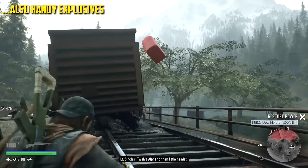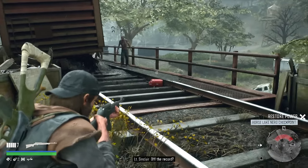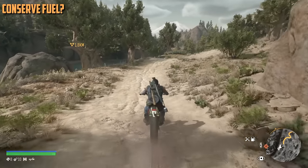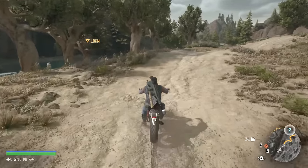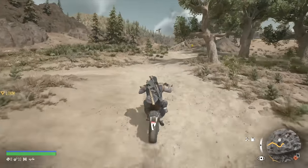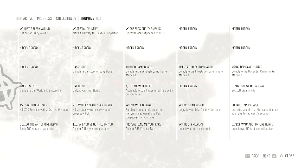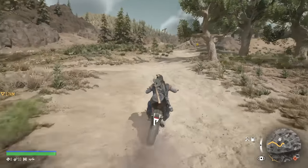Petrol cans can also be very useful explosive devices if you throw them towards your enemy and shoot them to detonate. You can save a little fuel by rolling down the hills, but I find that incredibly boring and not really what this game is all about — though it is effective if you're quite some way from a petrol station. In all honesty, I would just tear it up. There's a trophy for accumulating time for drifting on your bike, so it's way more fun to drift around the corners. I honestly didn't have a problem finding fuel in the game.